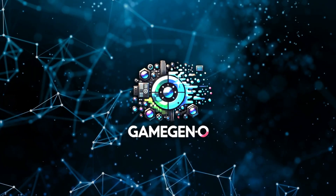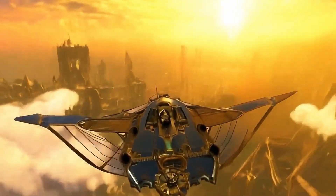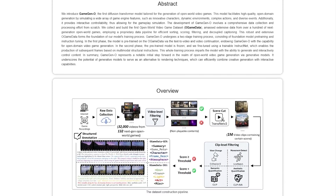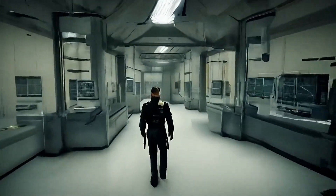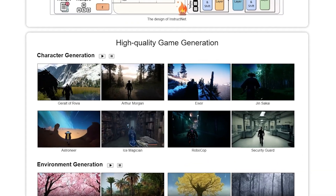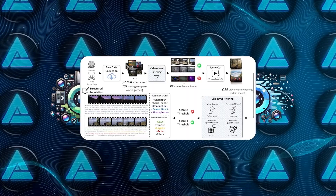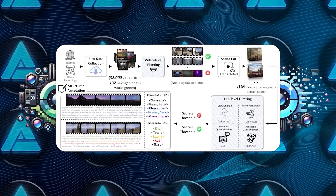Game Gen O is the first ever Diffusion Transformer model specifically designed to generate open-world video games. We're talking about a whole new way of creating video games — a model that can generate high-quality open-world content on the fly. It doesn't just spit out pre-programmed environments or characters. It actually simulates everything.